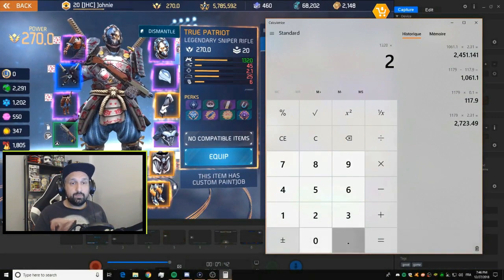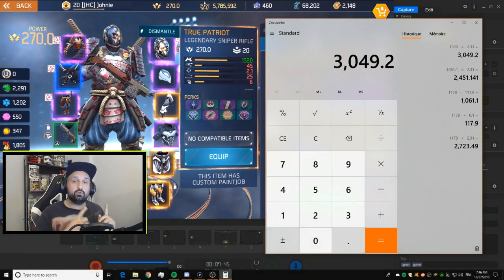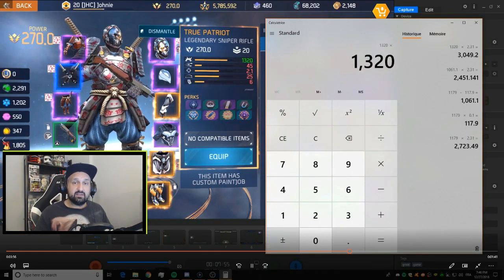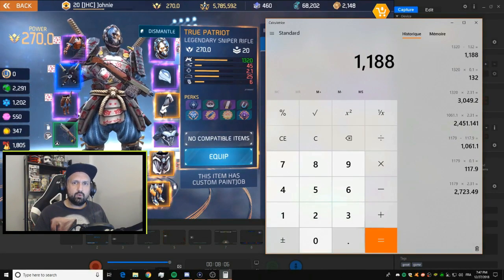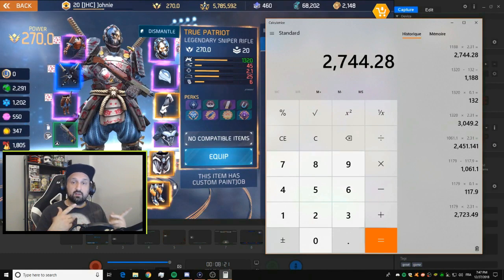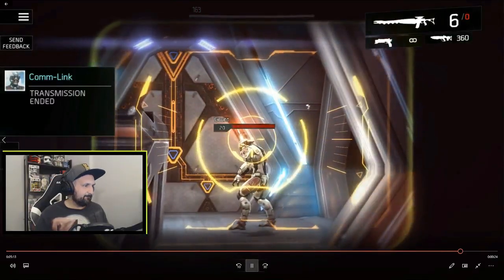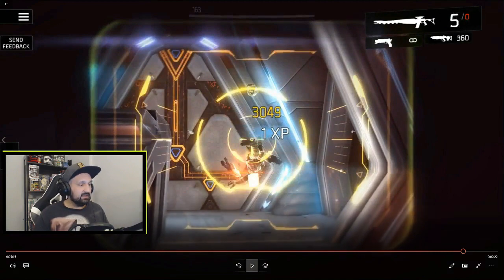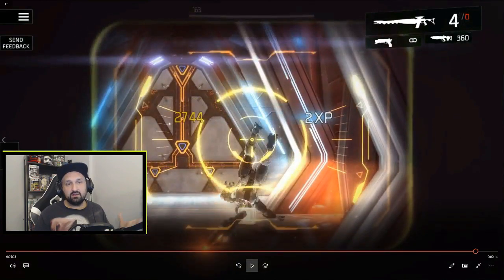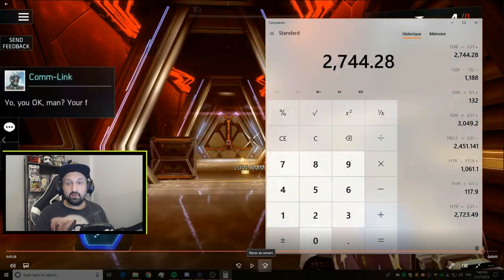I ran the same test with the True Patriot, a brand new sniper with zero perks and 1320 base damage. Times 2.31 gives an expected 3049 on the first enemy. For the second enemy: 1320 minus 132 (10% resistance) equals 1188, times 2.31 equals 2744. In-game the first enemy shows exactly 3049 and the second shows exactly 2744 — the calculations are confirmed again.